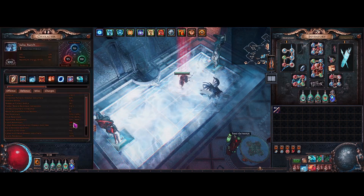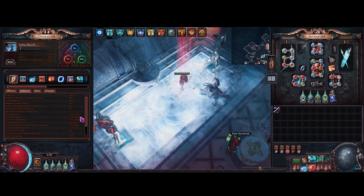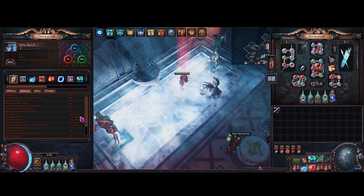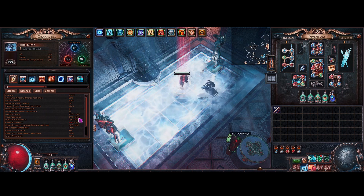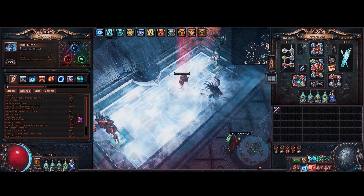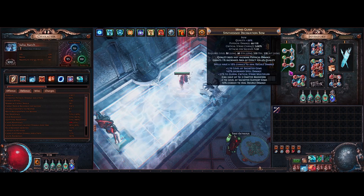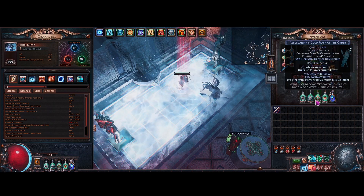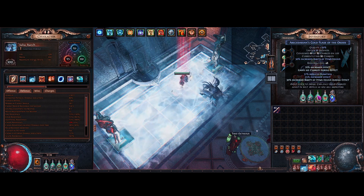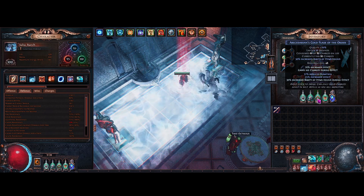We've got a granite flask with 40% additional elemental resistances to give us a lot of armor and overcap our resistances. I want to be able to take any altar mod that pops up — a lot of times I'll take two altar mods that reduce my cold and lightning resist, and on top of that having a curse can take you below 75, so I went out of my way to get a lot of cold and lightning resistance.